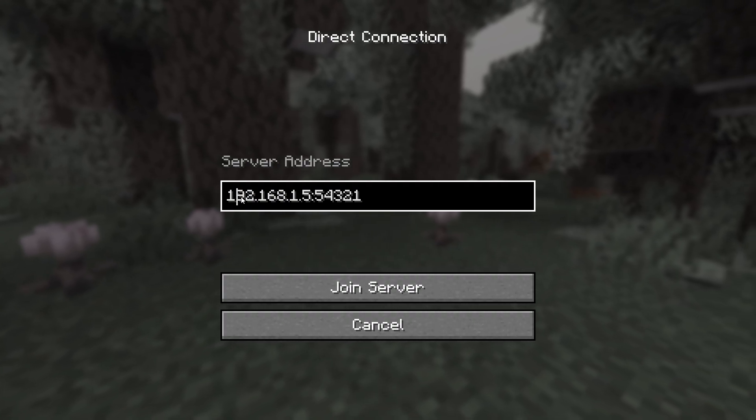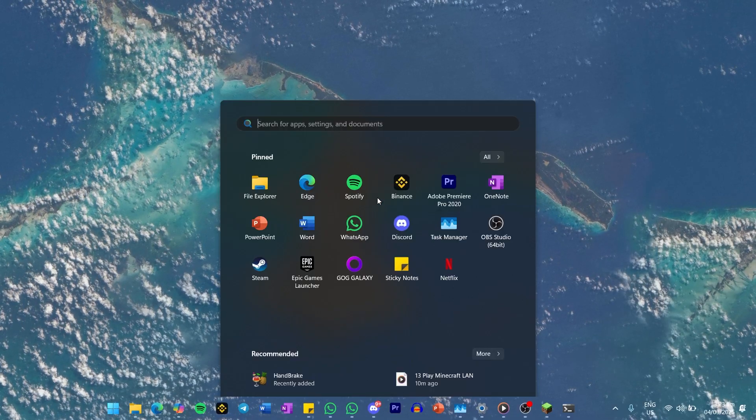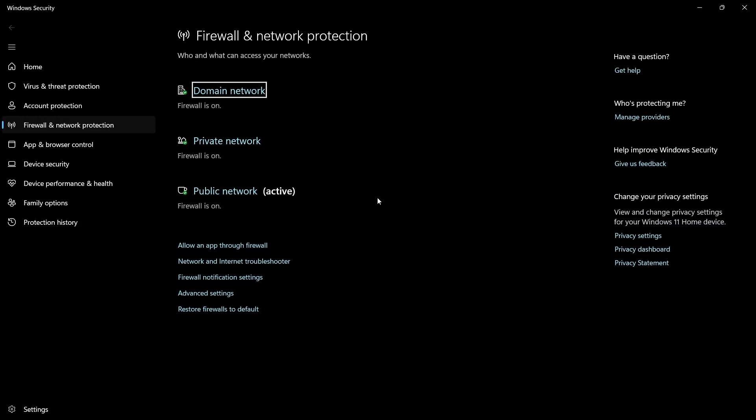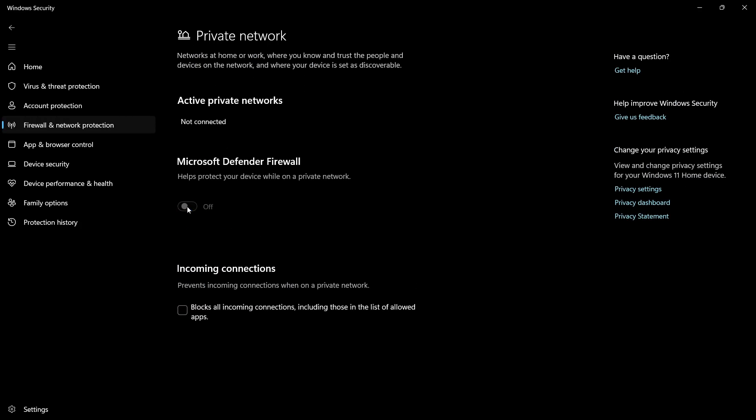If your friend still can't connect, there are a few things you can try. On the host PC, search for Firewall and Network Protection in your start menu and hit Enter. Click on Private Network and temporarily turn off the firewall. Do the same on your friend's PC.